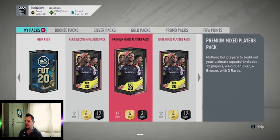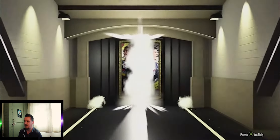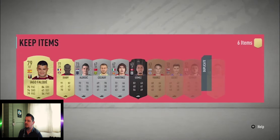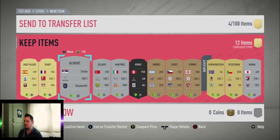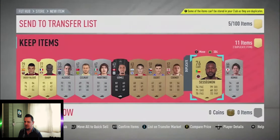Going on to our premium mixed players pack — only three reds and four golds, so not expecting a lot but you never know. Nothing in that one. We'll sell what we can and quick-sell the rest — none of them are going to sell for anything. Get those coins in and quickly get over to the next packs.